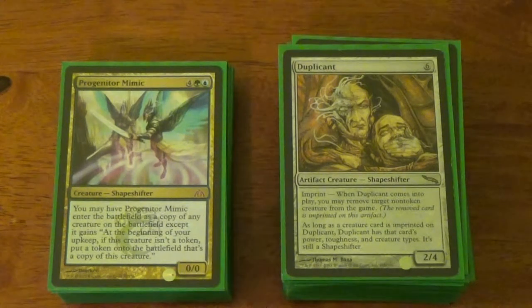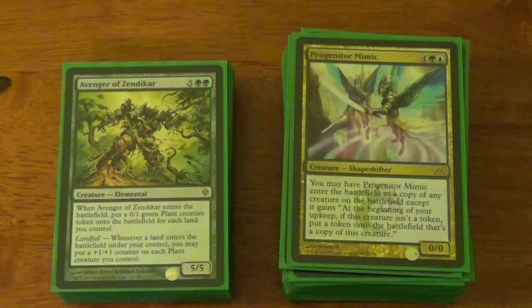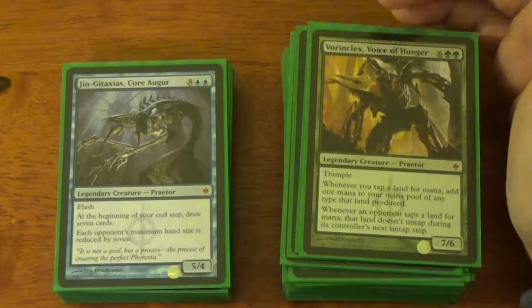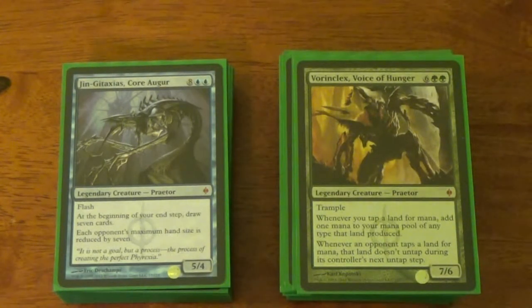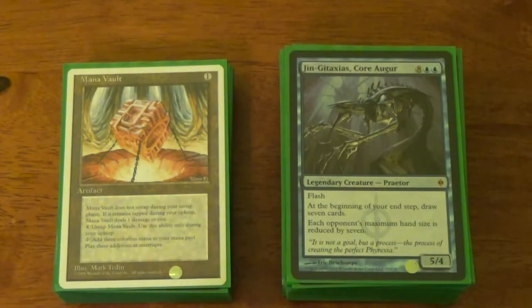Progenitor Mimic — he copies things, doesn't target, he copies, and makes more copies on your upkeep. Avenger of Zendikar — comes into play, makes a bunch of tokens, he's pretty much a staple for anything running green. Vorinclex, Voice of Hunger — 7/6 trample, eight mana, legendary Praetor, one of only five Praetors, he's a badass. Very hated in pretty much any type of game you will ever play, but he'll kick some ass if left unattended. Jin-Gitaxias, Core Augur — pretty much the same thing. If I ever play him, which is a rarity, he pretty much reloads my hand — I discard stuff, maybe make someone dump their hand.